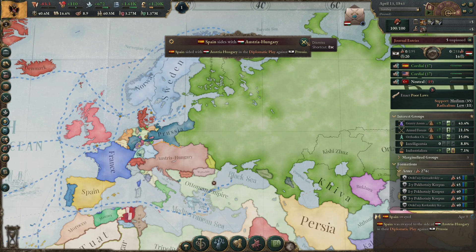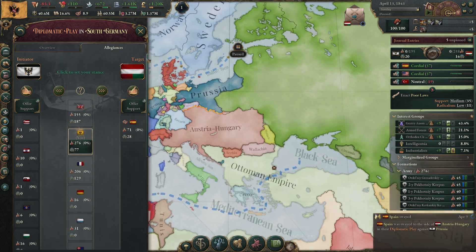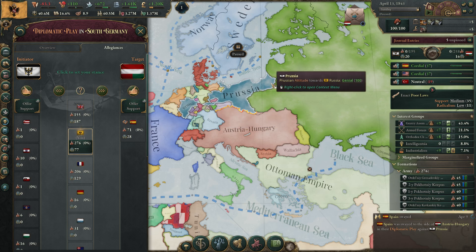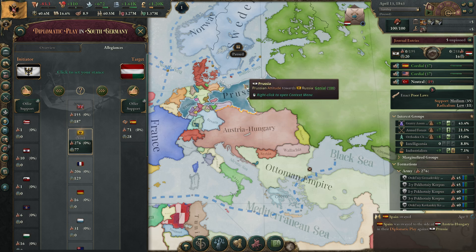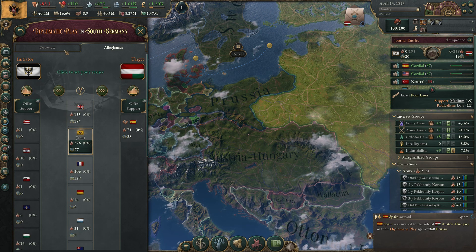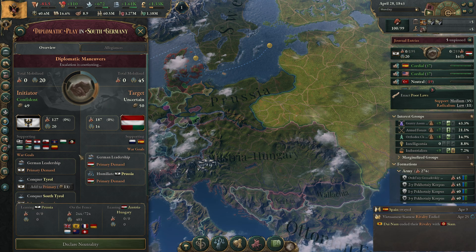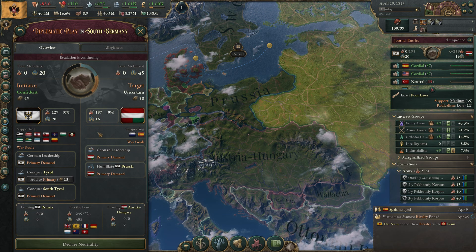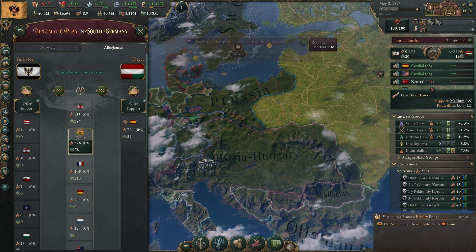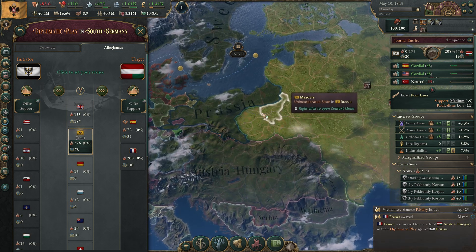A lot of people are angry. Spain has sided with Austria-Hungary. There's a German leadership war going on — we could tell Austria we'll help but we want a state in return. Actually let's wait until it develops a bit more. They want to conquer Tyrol and South Tyrol, and the Italian unification is also happening.